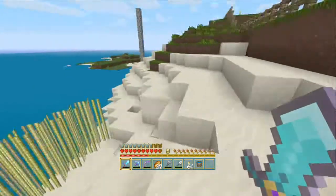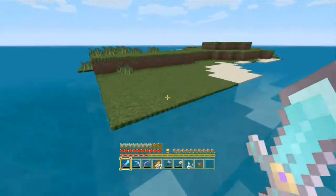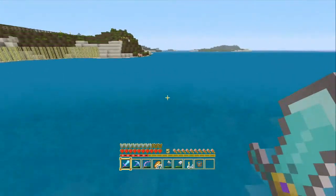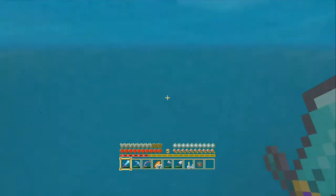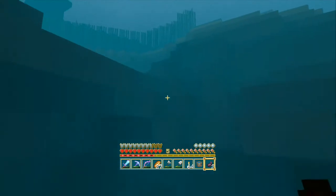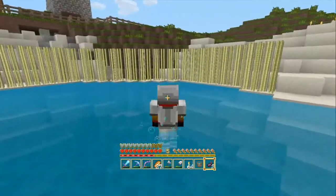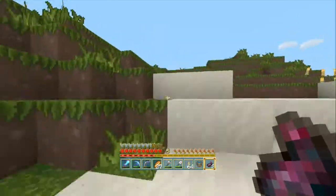Oh, I can see one just over there to the left, I think. Or is that a grass block? I'll just take a chance just in case it is a squid. It is a block, damn it. There's bound to be squid down here somewhere. Oh, I see one — that definitely is one! Let's take him out. You're going down, pretty boy. Look at him — oh god, they look horrible! Made it to the surface.